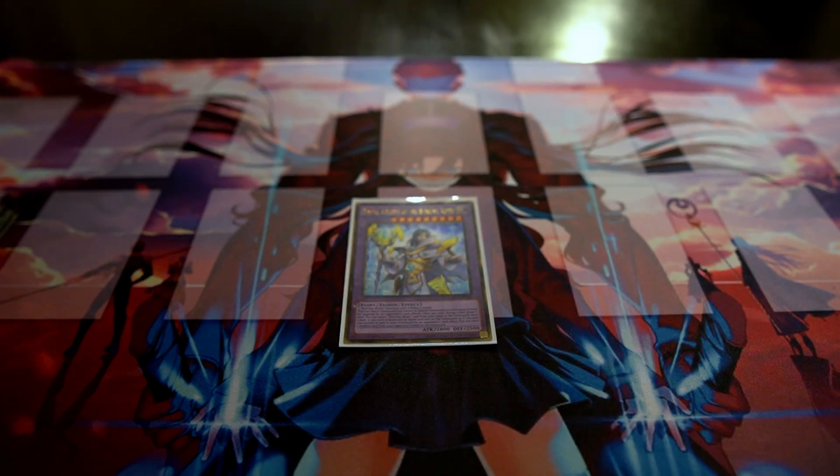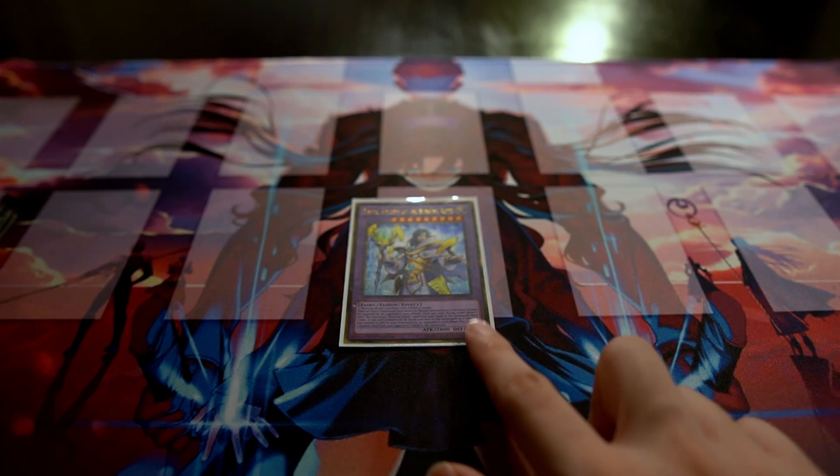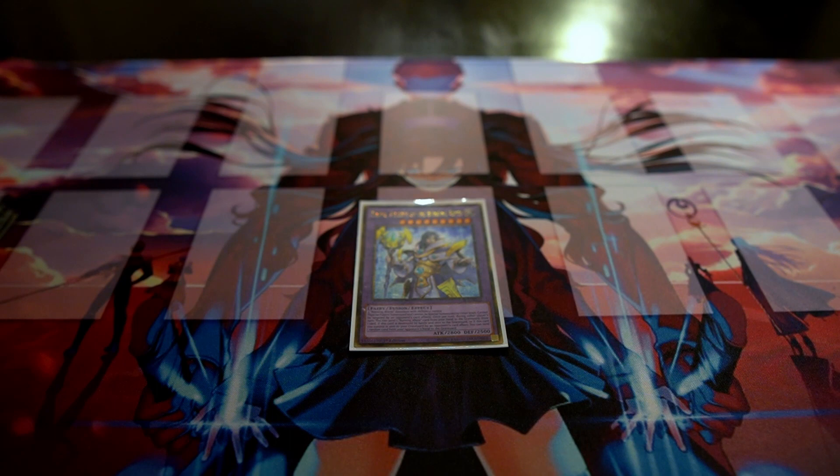One Gravity Controller is here for situations where you need to out big monsters — it's a must-have tech for certain matchups. Finally, one Dante, Pilgrim of the Burning Abyss, who can be summoned through Beatrice. He's a 2800 beater, can't be targeted, and lets you draw every turn — a really strong card when you get him out.